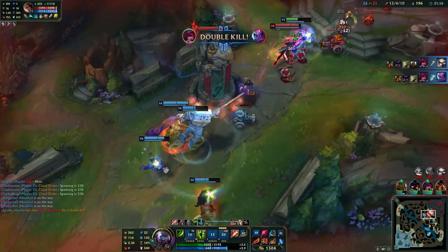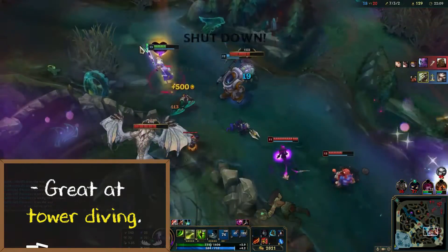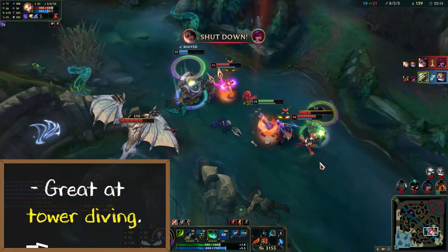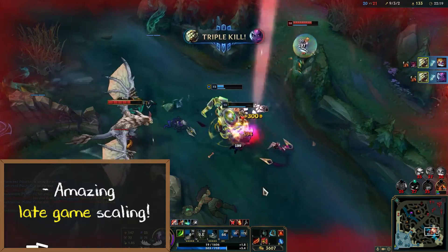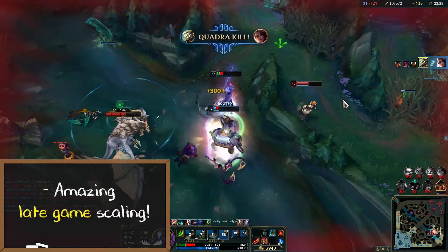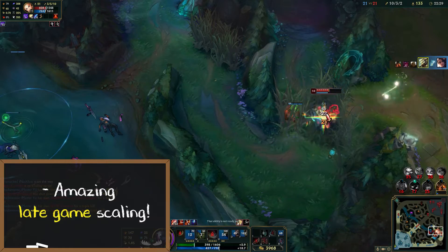One thing that's underrated about Master Yi is his ability to tower dive. No one will expect you to tower dive the enemy top laner at level 3 using your Alpha Strike to dodge tower shots and drop turret aggro. Lastly would be the monster late game scaling potential that people think of when they see a Master Yi. This allows you to pull off some crazy 1v5 fights in the late game if you can catch the enemy team slipping. Master Yi is one of those champs who can easily carry the whole game if you have the items to do so.